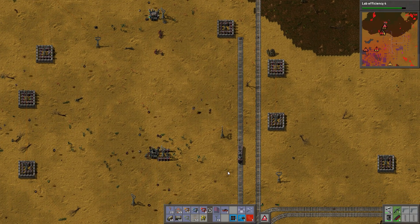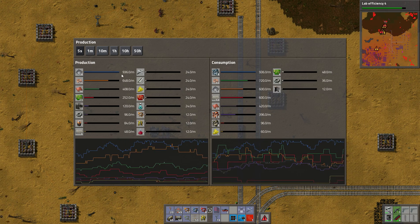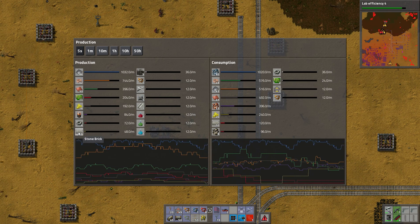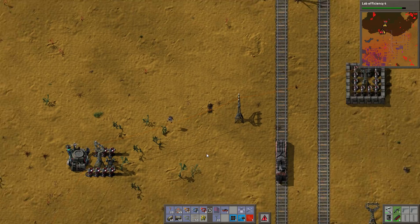Let's see... We are making so much iron plates and so much of this junk — copper cable. How are we doing on batteries? Like 89 per minute. That's not bad.